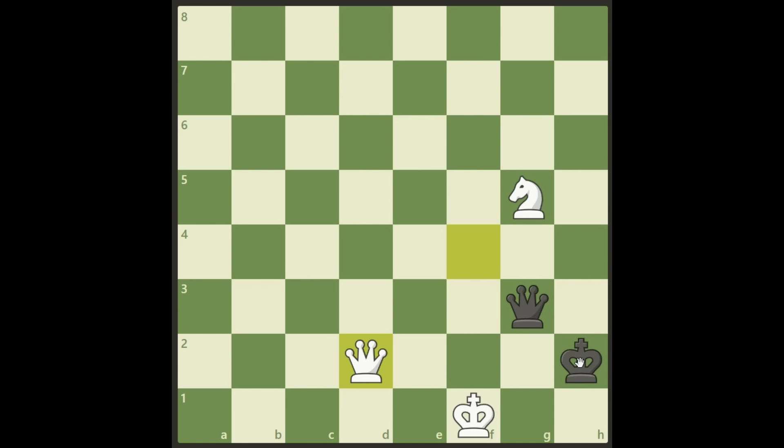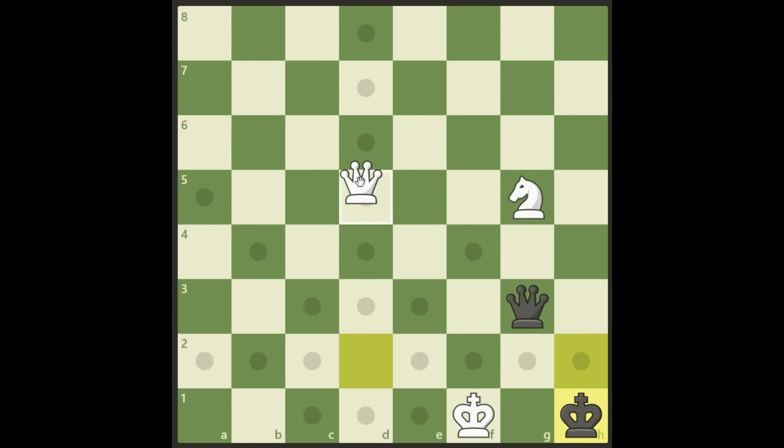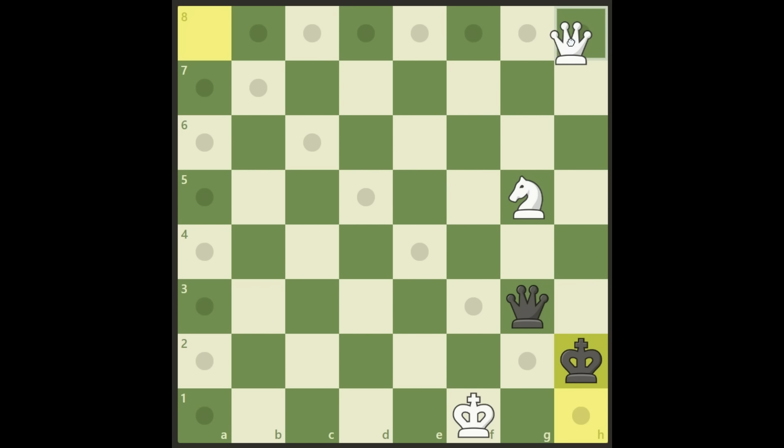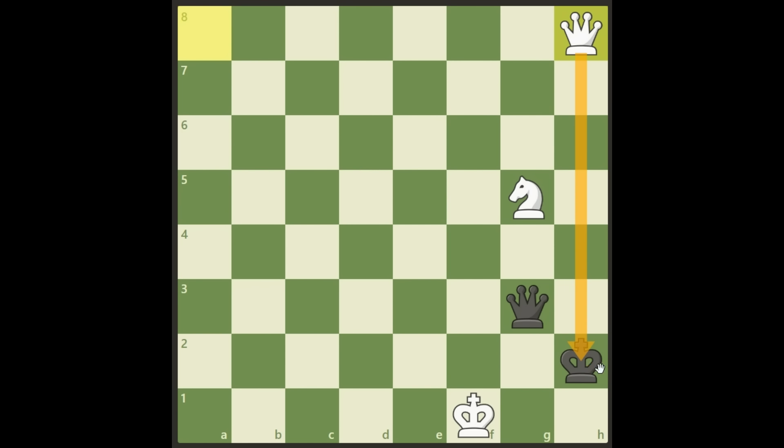Follow this: queen d2 check, king is forced to h1; queen d5 check, king is forced back up — obviously you cannot put the queen in between, it will be taken; and the beautiful queen a2 check. Again king has to come to h1, and we're really using all parts of the board here. We follow up with queen a8 check, king goes back, and finally our mission is completed — we get the queen to the h file, give a check, king cannot move, queen has to come to either h4 or h3, and we take it and it's a checkmate. It was a long and hard study but worth it because in the end we've got a beautiful checkmate.